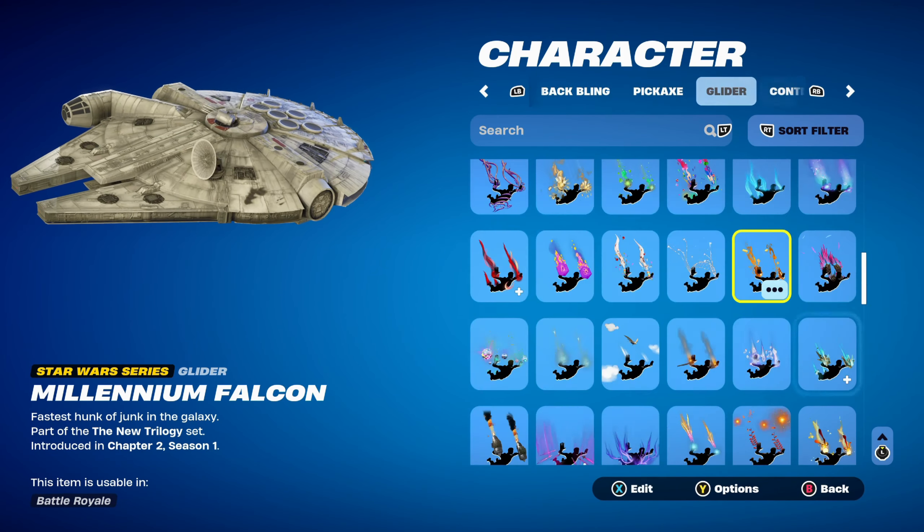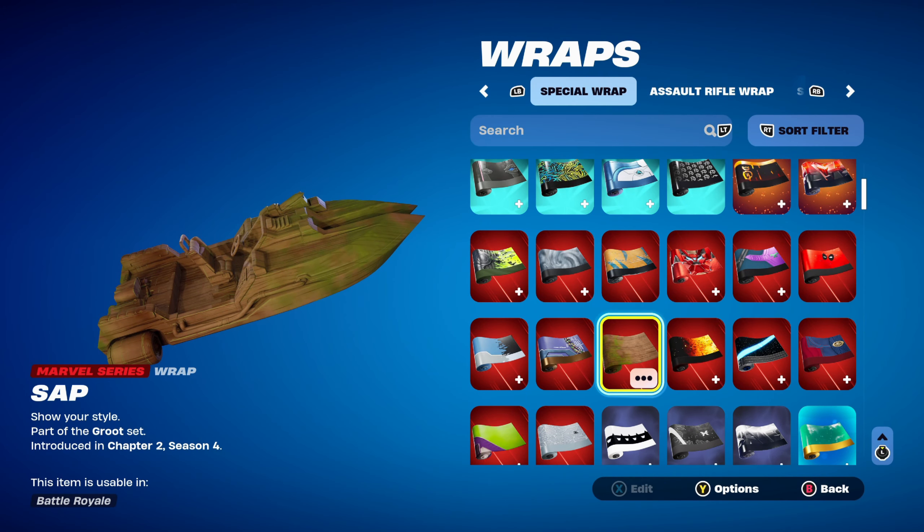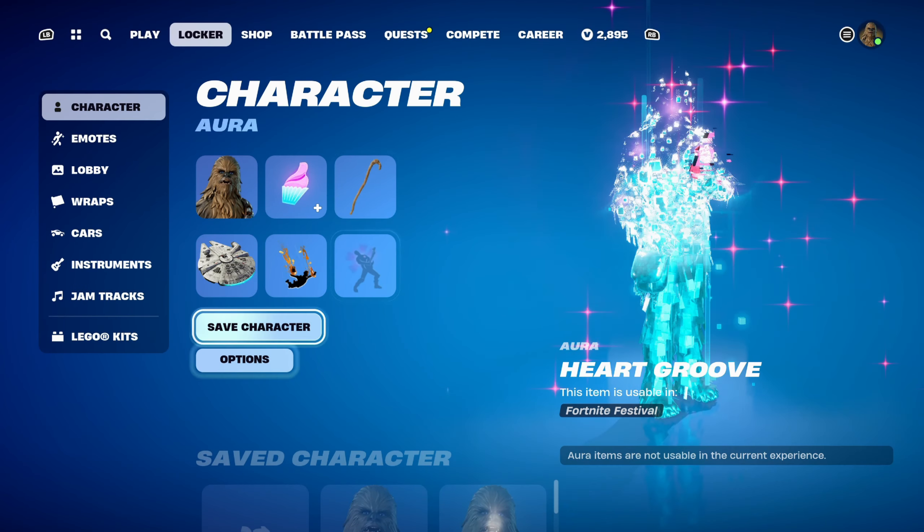The weapon wrap for the first combo is Sap, part of the Grouped set, introduced in Chapter 2 Season 4's Battle Pass — it's the Grouped weapon wrap from that season. Similar to the contrail, I'm using it for the brown design. Let's move on to combo number 2.